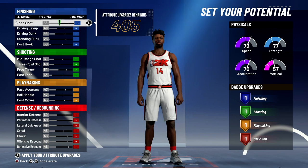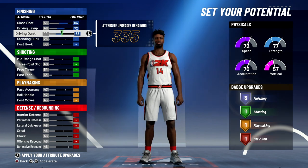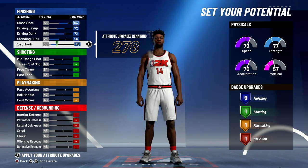For the attributes, you're going to bring close shot up to the max 84, bring your driving layup up to a 72, bring your driving dunk up to a 72, bring your standing dunk up to a 56, and bring your post hook up to a 48. That's going to give you nine finishing badges.